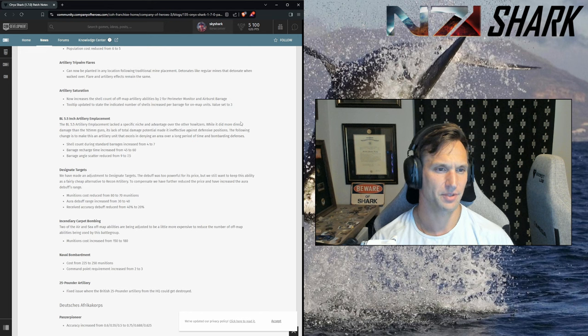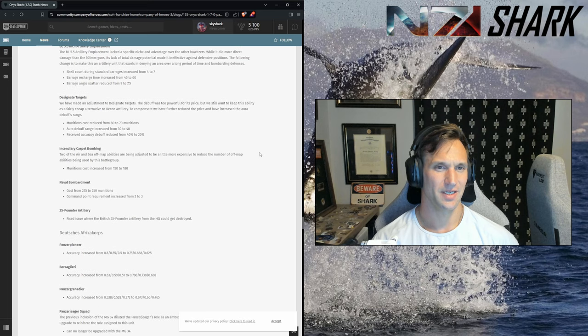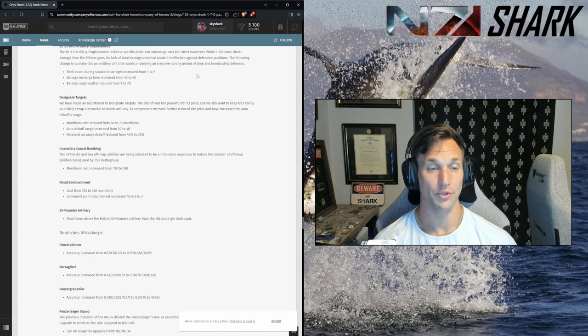The 5.5-inch artillery emplacement — angle scatter already discussed. Shell count during standard barrage increased from 4 to 7, barrage recharge time increased from 45 to 60 seconds. They're trying to give it a niche over other howitzers — with only four shells it wasn't doing a ton of damage. If you're going to bombard something, an extended barrage makes more sense. But they have so many other artillery abilities including the Bishop that I never really saw this used.